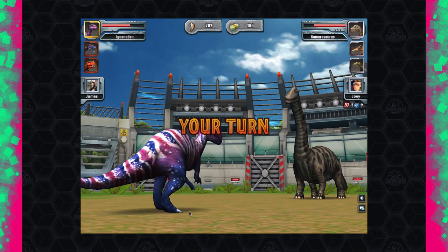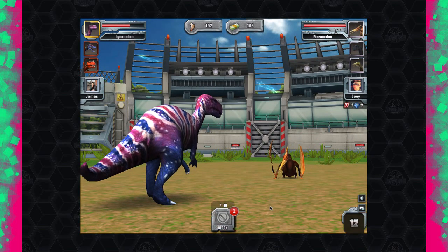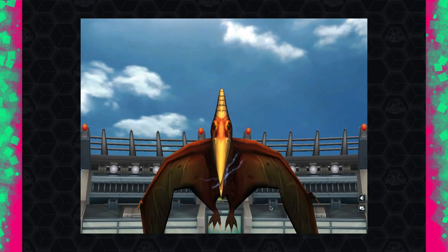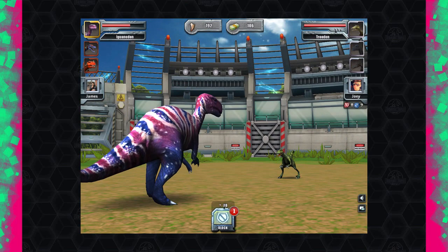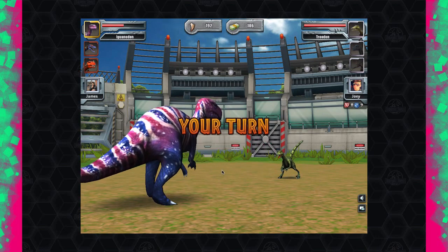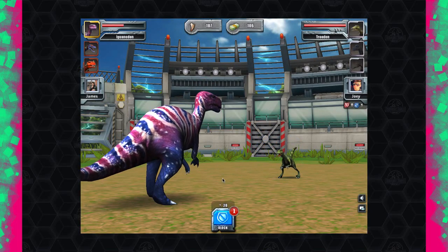He just wants to take out my Iguanodon because he knows it's the biggest threat. I block his all-out special — he'll be annoyed. He probably wastes his last block on a normal — no he doesn't, he knows it's over. I realise now that claws aren't free; you actually spend them during tournaments and don't win them back. So I'll use five to go for the special.